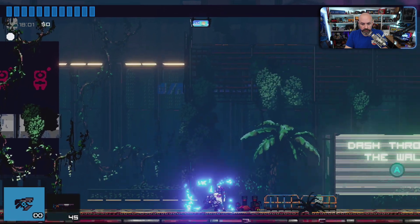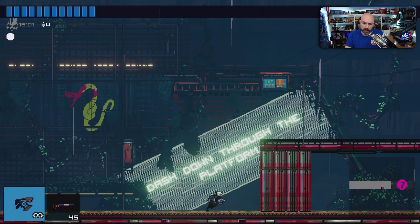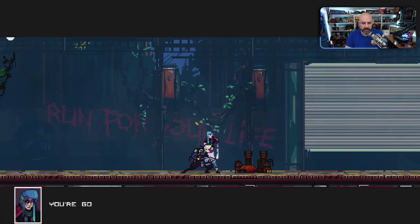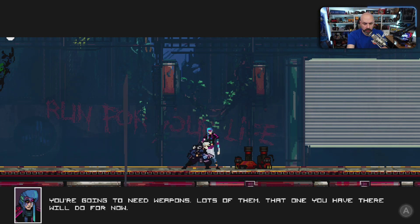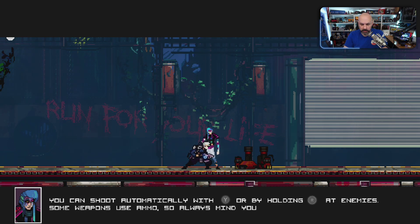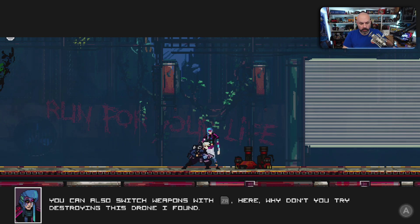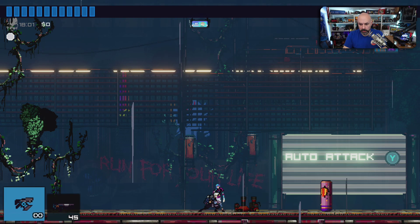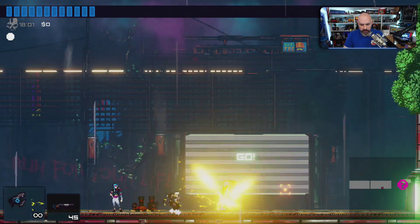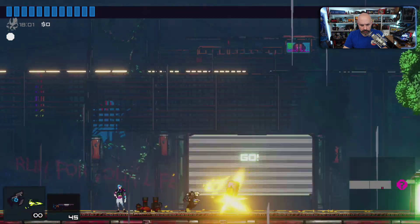Very cool. Dash through the wall with A. Dash down through the platform. You're going to need weapons — lots of them. You can shoot automatically with Y or by holding R at enemies. Some weapons use ammo, so always mind your ammunition supply. You can also switch weapons with ZR. Why don't you try destroying this drone I found? Oh look at that — you can shoot in any direction. Maybe I destroyed it.